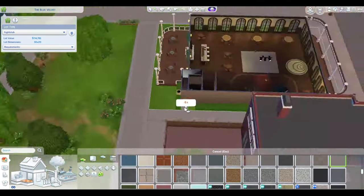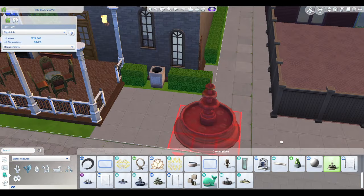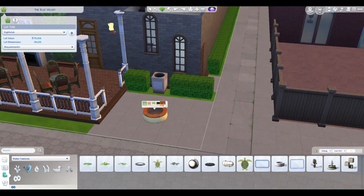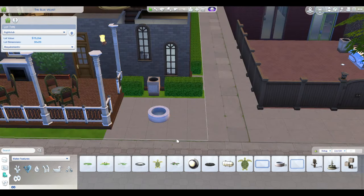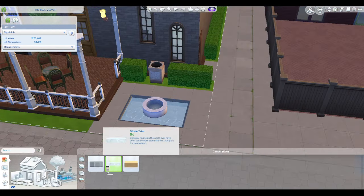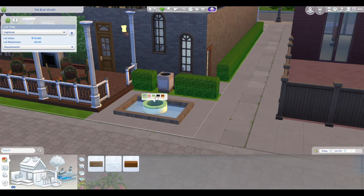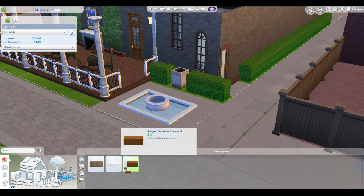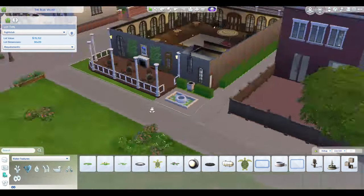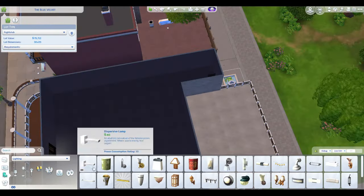I'm putting in that little courtyard area and I decided to do a fountain — just a small one, nothing major. As you can see, I keep trying a bigger one and it's just too big, so I did this smaller one instead. I think it's cute. I didn't want it to be another open seating area, so I put a fountain there.